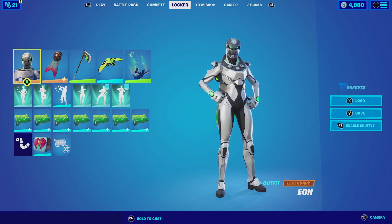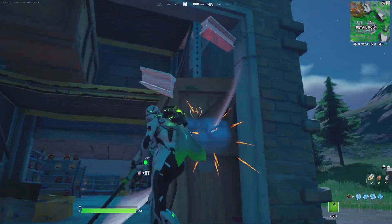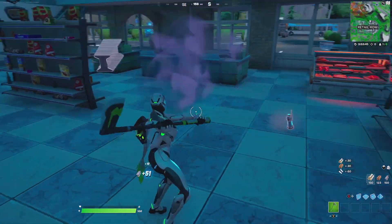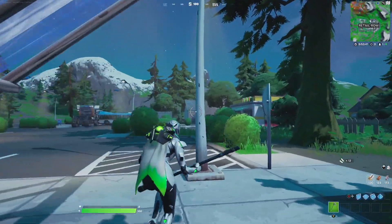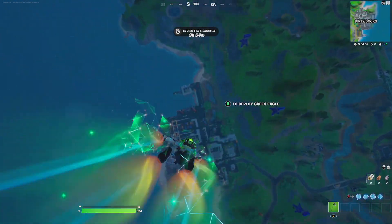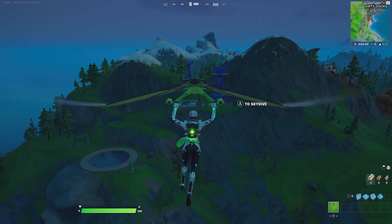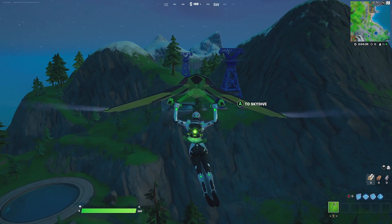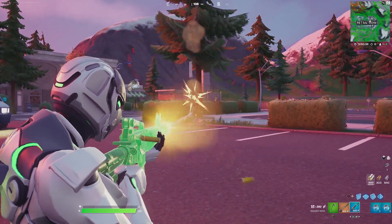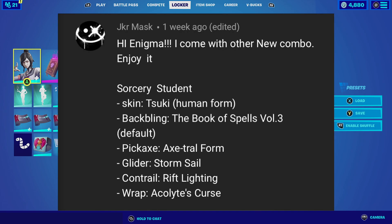For the next combination we have the entry from Pixlr — sorry if I mispronounced your name. He goes with Eon, an Xbox exclusive skin, paired with the Retribution back bling with the green edit style. What I love is that the Retribution's top section has a green glow that fits perfectly with the green glow of the outfit. For the harvesting tool we go with the Hook Slicer — affordable, not commonly seen with this outfit, and the colors match perfectly. For the contrail we go with the Star Drop, which has the green color scheme this combination needs. For the glider he goes with the Green Eagle, one of the few gliders with a white and green color scheme. For the wrap he goes with the Bubbly, which has a lot of green and is animated.